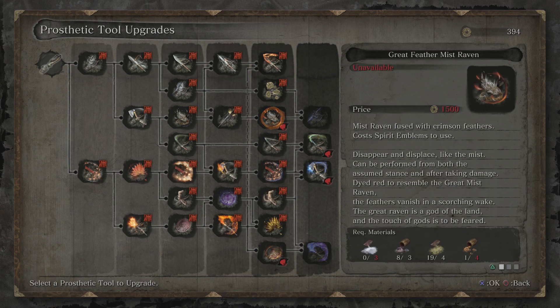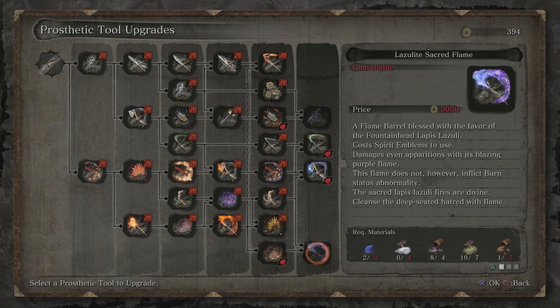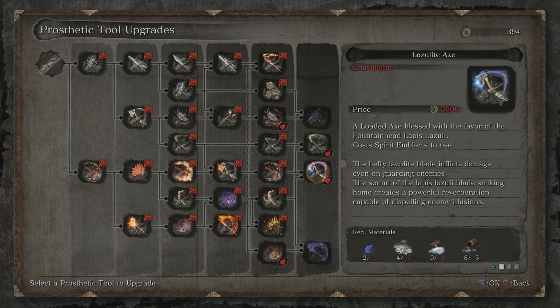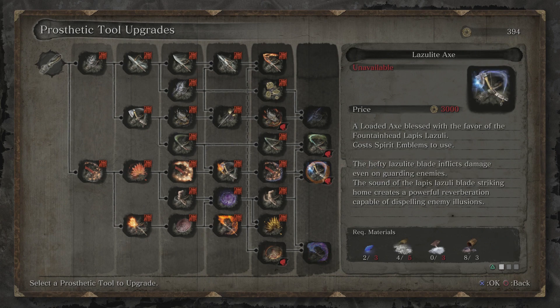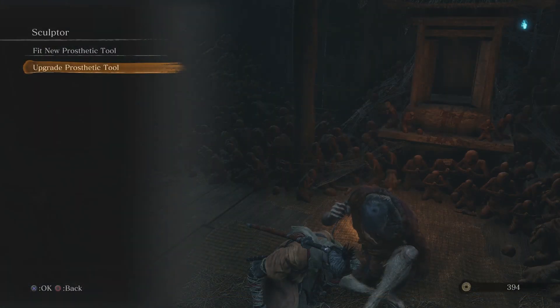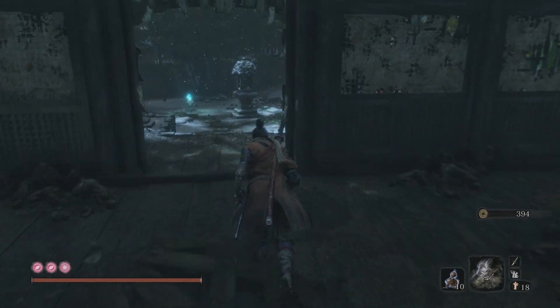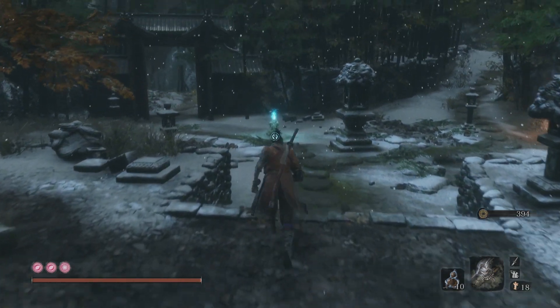Now what I want to check quickly is how many grave waxes we need. We need 3 for this and I've got 8. We don't need any for that. We need 4 for that, so I only have 1 left — we need another 3, so I need to farm 2. And then I need to farm another 3. Wow, so I only need to farm 5. Holy crap, that is quite something.